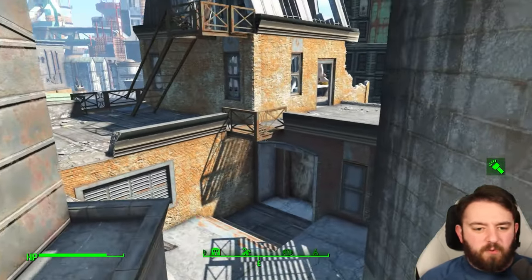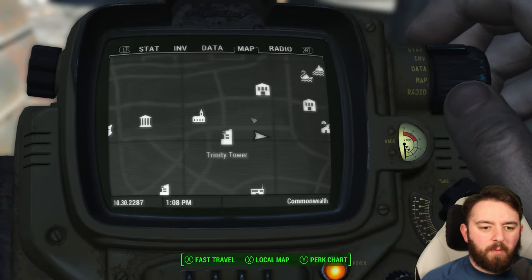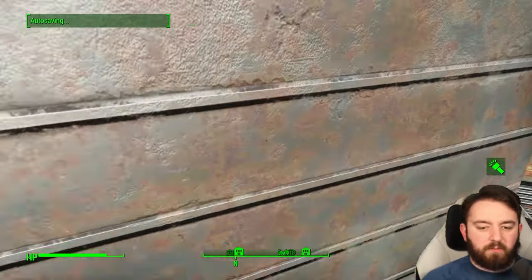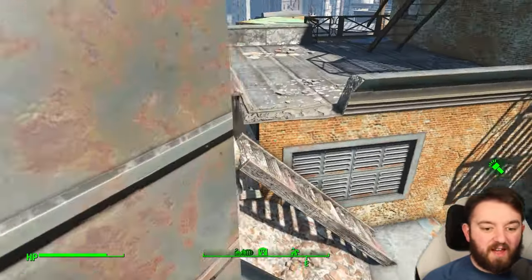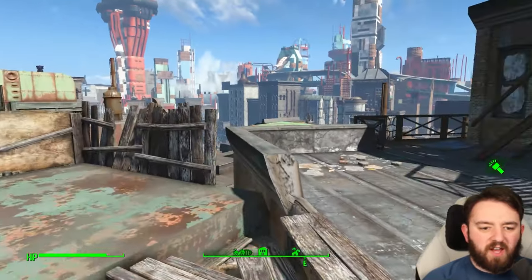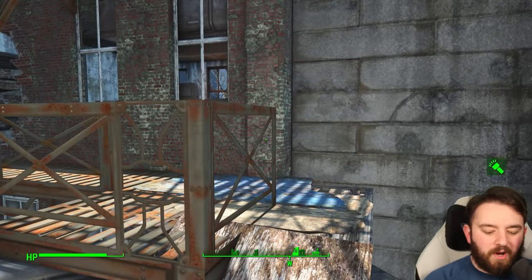If you all know exactly where we are for this little raider base, it is located just south of Hubris Comics and east of Trinity Tower. Up next, be sure to check out the video — we'll be having a look at the other rooftops and the victims of the sadistic games that these raiders were playing. I'll catch you all over there. Have a fantastic day, and see you then. Thank you for watching.